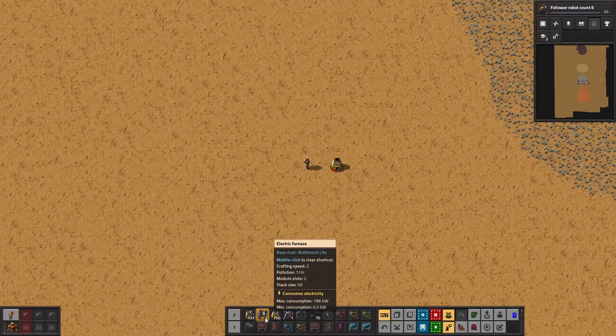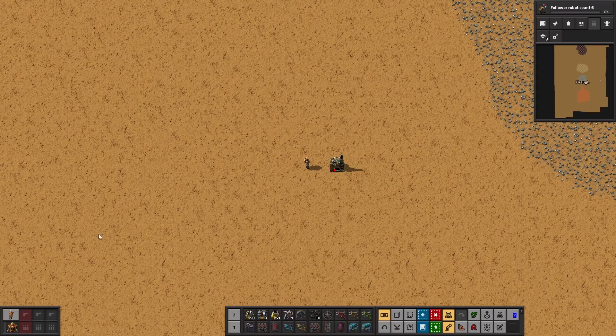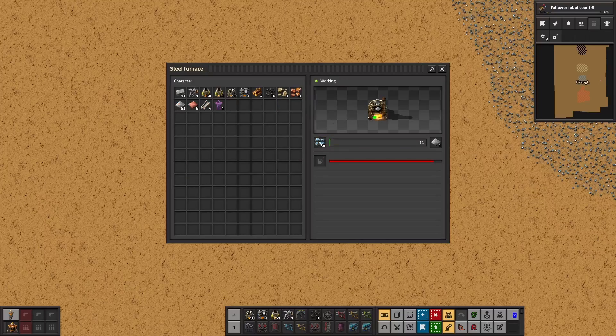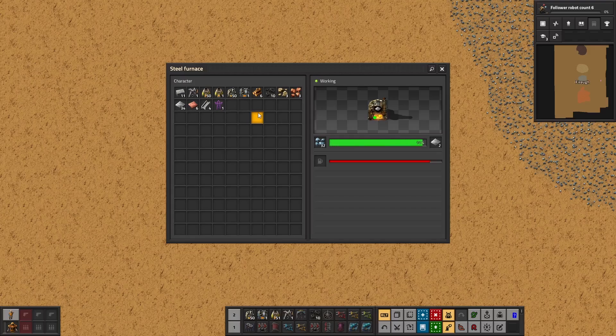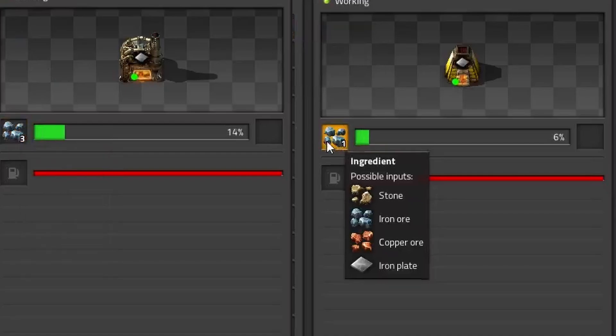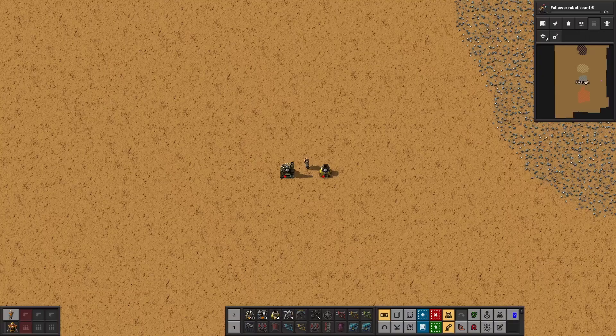Steel furnaces take the same space as stone furnaces, so when upgrading, the steel furnace can simply be placed over the stone furnace. Similarly to the stone furnace, both wood and coal can be used as fuel. One piece of wood will produce just over 13 items and one piece of coal will produce just over 27 items. There is an important efficiency improvement in fuel consumption, and the steel furnace is also twice as fast at smelting, meaning it takes half the time. All these reasons make it worthwhile to upgrade to steel furnaces as soon as possible.